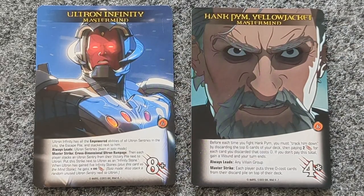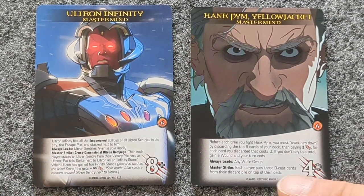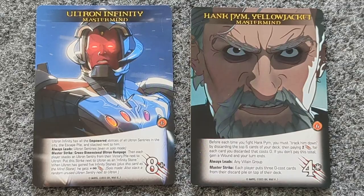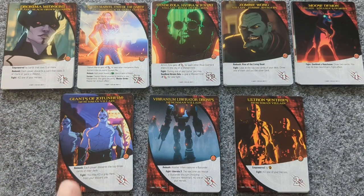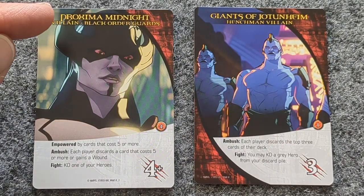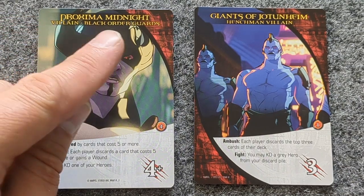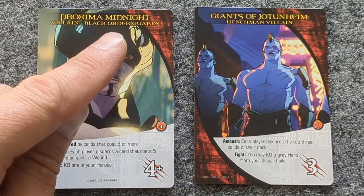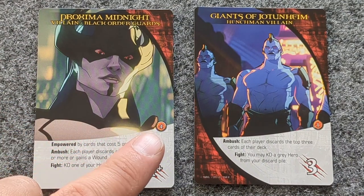Each mastermind always leads a group. Hank Pym, however, leads any villain group. The game comes with five regular villain groups and three henchmen groups. Each villain card has the card name, card type, the villain group they belong to, as well as their special abilities, the victory points it's worth at the end of the game, and the attack points you must spend to fight the villain.